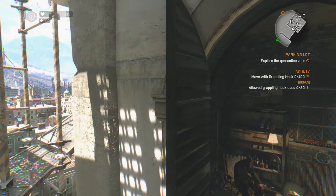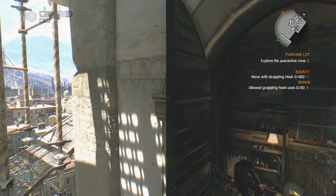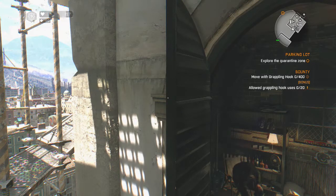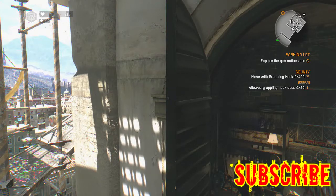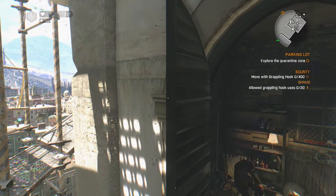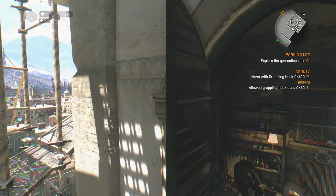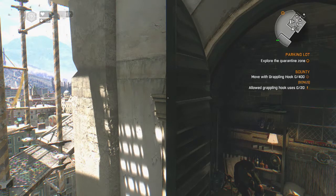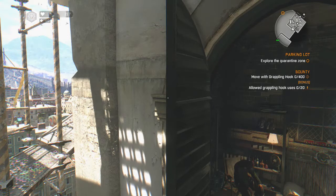Now if you guys watched my previous videos you'll understand that you need to use your grapple hook at its longest. You need to find a target and grab the hook from the furthest you can away - because the farther you are from your grapple hook destination, it actually adds up. It kind of adds up anywhere from 20 to 30 different paces or movements. Kind of think of it as frames per second in a way - not the same, but generally similar.